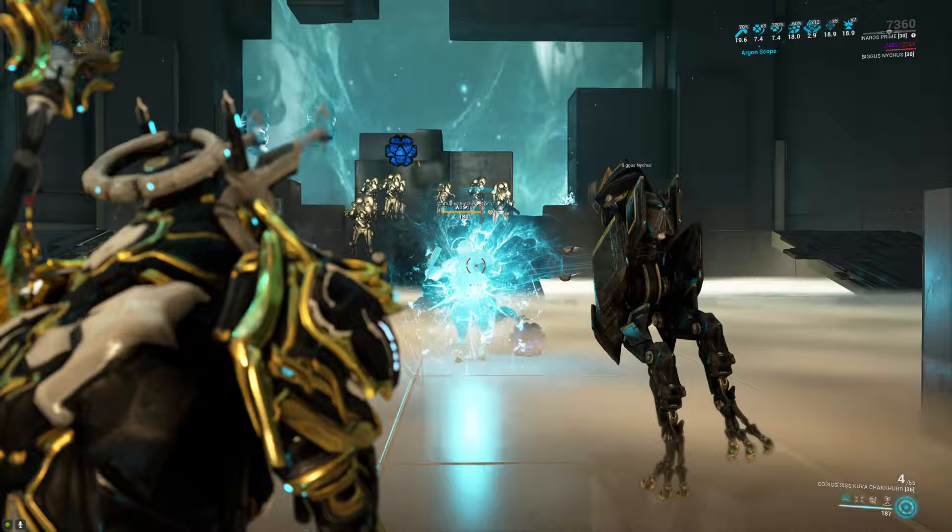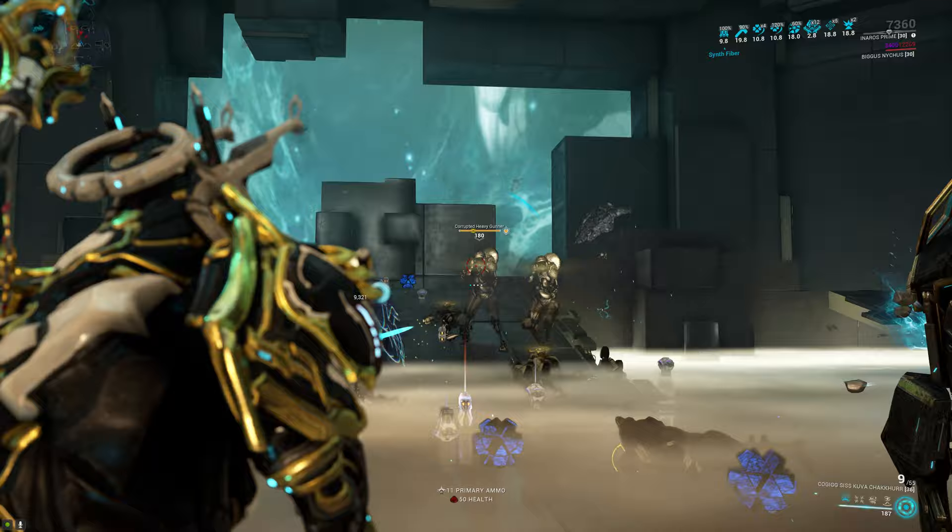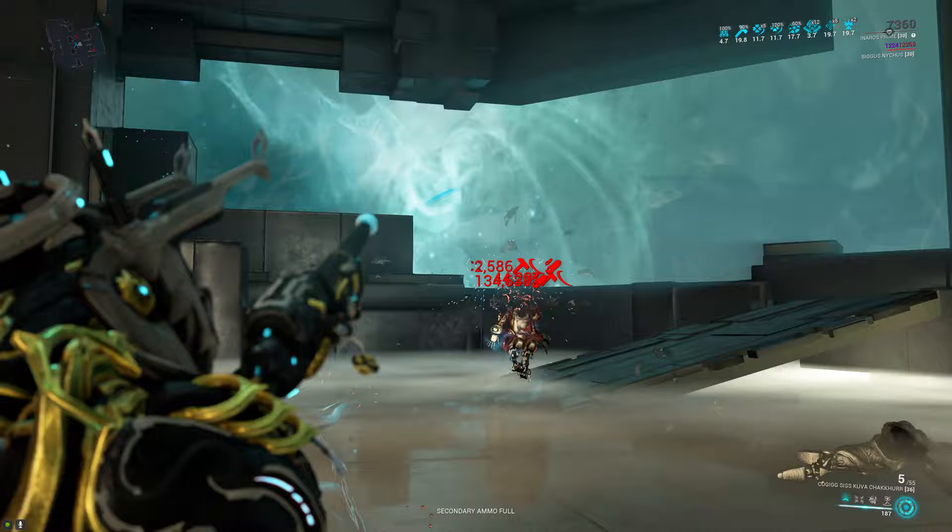So 70% of the time when you shoot something, you're gonna proc slash. Running Internal Bleeding on the Kuva Chakur isn't entirely necessary unless you're doing some proper end game stuff, because the upfront damage on the Chakur is very high. So if you're just cruising around on the star chart, you can replace it with Primed Firestorm for more AOE.